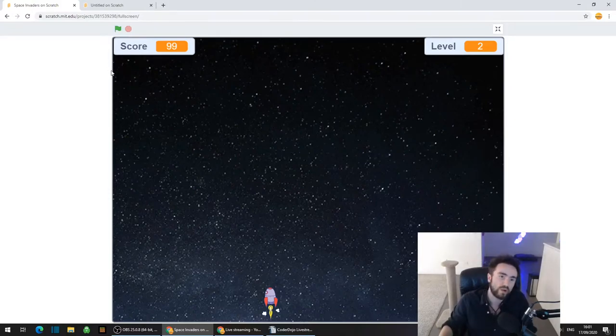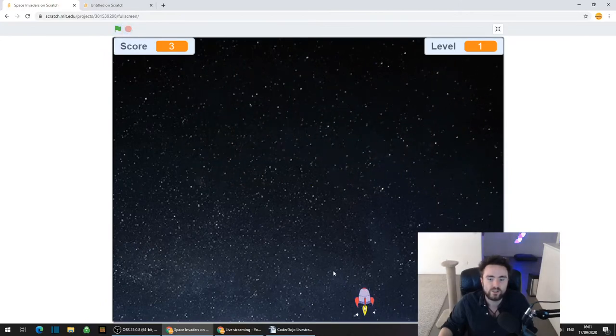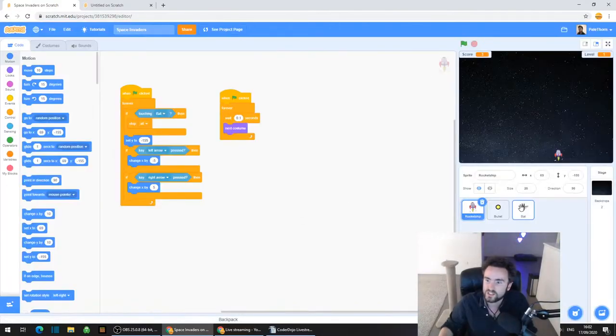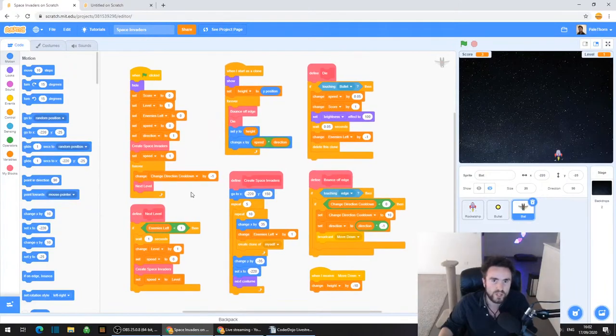We are going to need to do it in more than one part. The first part is going to be just coding the rocket ship and the bullets, and the next part will be the bats. We might break that up depending on how complicated we get with the Space Invaders, because there's a fair bit of code. But it's all broken up - we'll do it bit by bit to get the basics working and then build on that.